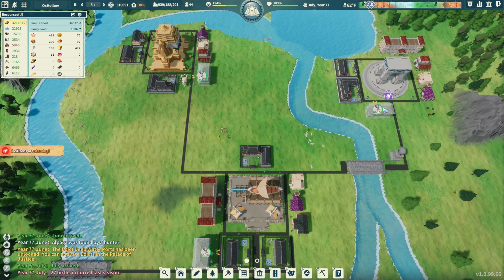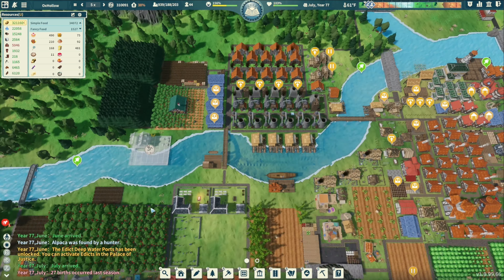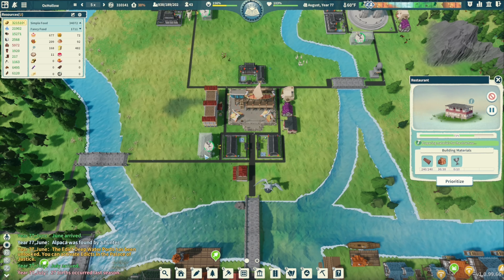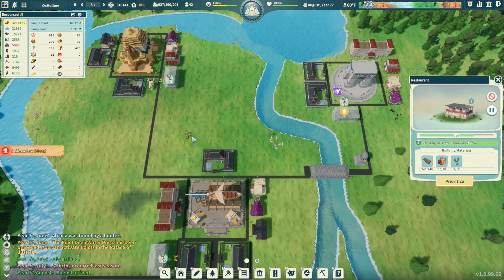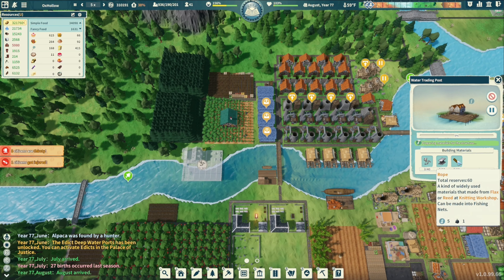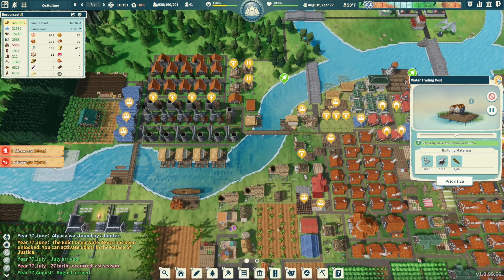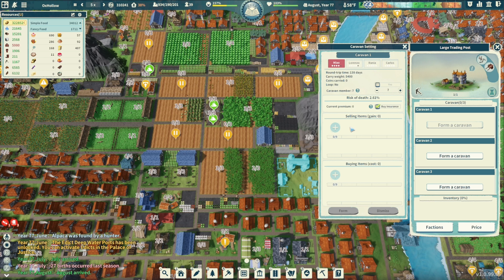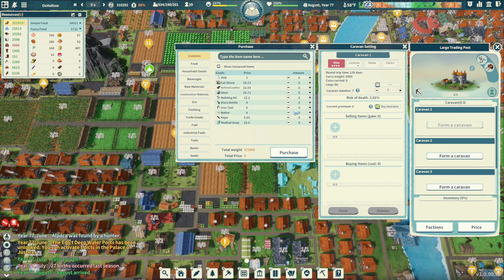Did we get any of the cutlery yet? No — still missing 30. Haven't we made some? We made 18 — so where is it? Prioritize, prioritize, prioritize. We need rope — we only need 60 and we have none. We'll get a caravan out of here. 41 laborers, we're down to — we just had like 58. 310 silver coins. Rope — get 1,000. Medical soap, let's get some.